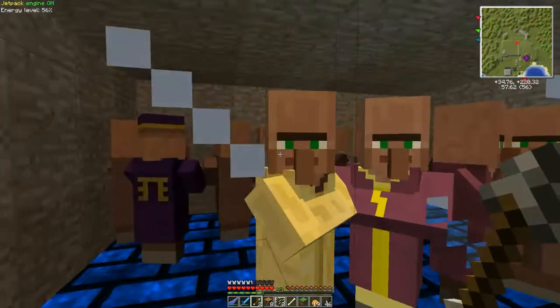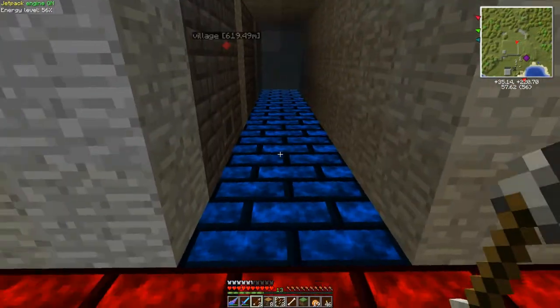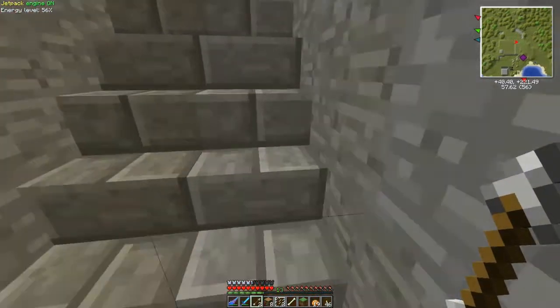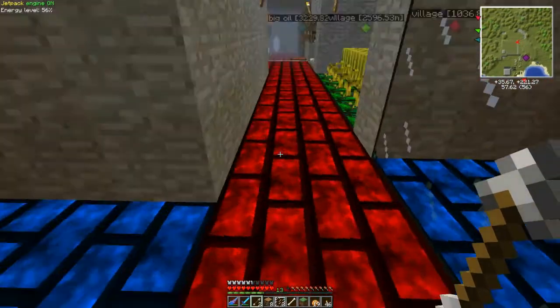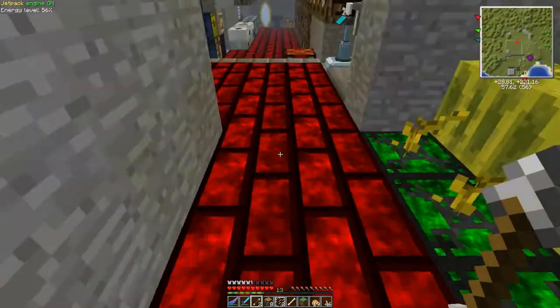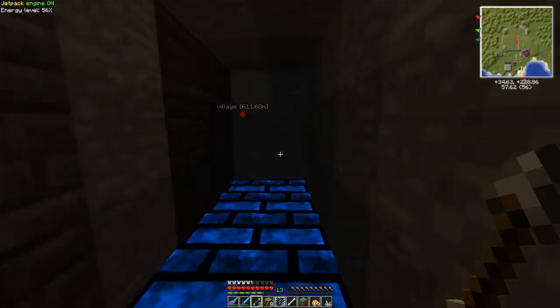I went to a few villages and got some villagers so we can start our villager project. We are making — in the end we're going to have 100% of our floor be zycorium blocks, because mobs don't spawn on zycorium so we don't have to worry about dark locations.